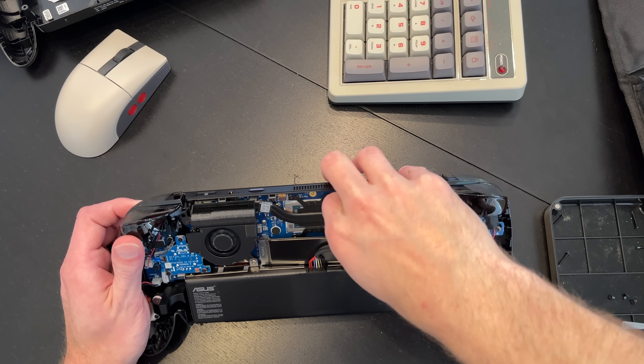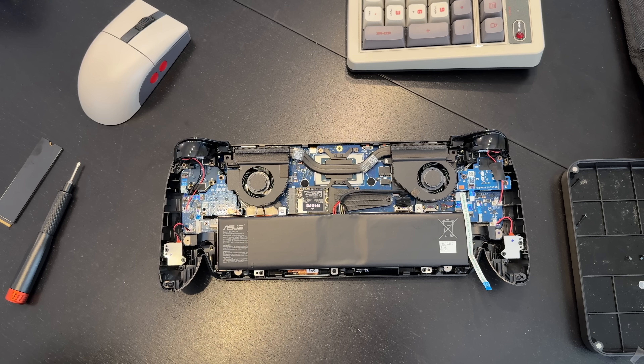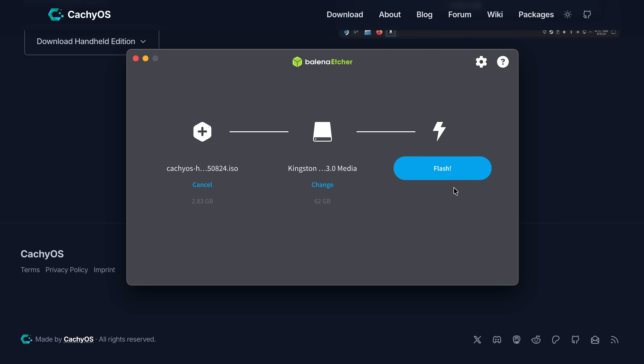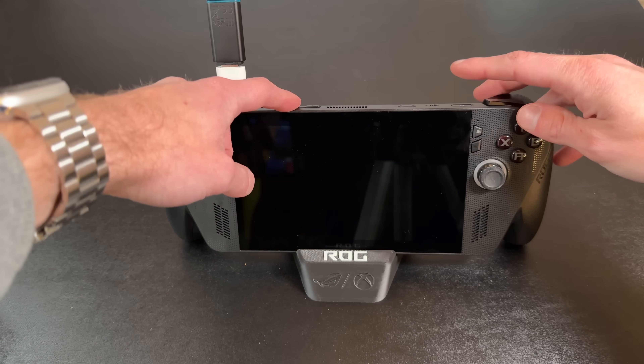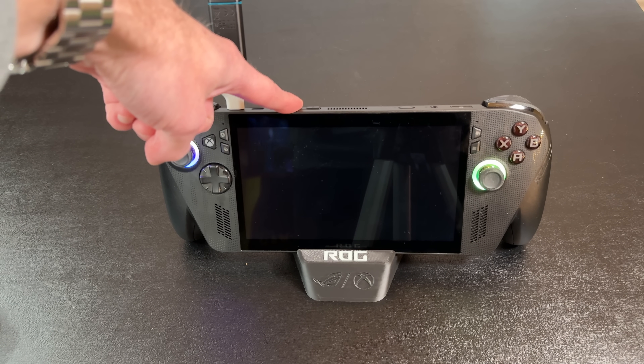Installation was surprisingly straightforward, but with a few quirks. You can dual-boot CacheOS alongside Windows or whatever other operating system, but I wanted to keep things clean and swapped in a separate SSD and let CacheOS take over the whole drive. When we're only talking 1TB storage, it's not a bad idea to have headroom, because when you split your partition you have less room for games — and it's just not a good idea to share a games library between Windows and Linux. For the install, you just need to download the CacheOS handheld ISO, flash it to a USB using Etcher or Rufus, and put it into the BIOS of the ROG Xbox Ally X by holding volume down plus power.